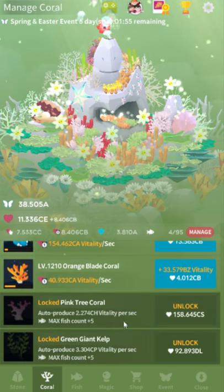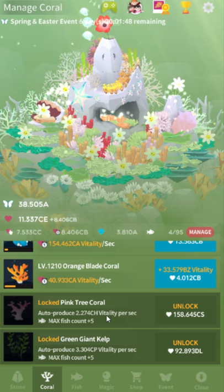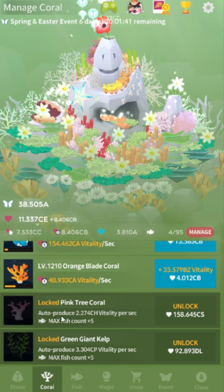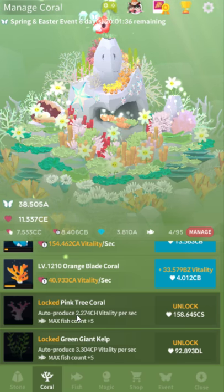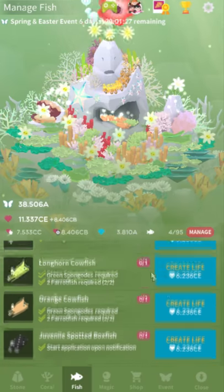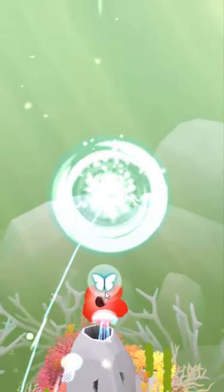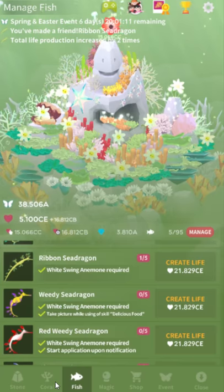For UI failure number four, we have another coral-related issue. A number of people have complained that they're trying to unlock one of these late-game corals and they can't produce enough vitality, and it seems like the requirements keep going up. Look over here — auto produce 2.2 CH vitality. We'll just keep improving and eventually get there, right? So we're going to buy a fish, a nice little sea dragon — there you go. We have our new fish, everything's doubled, so we're going to get to that amount of vitality even faster now, right?